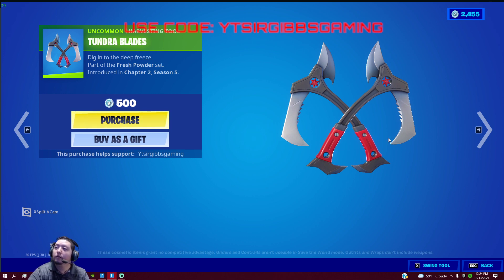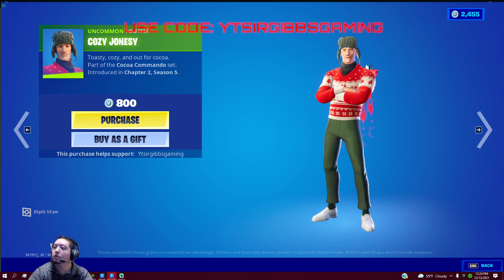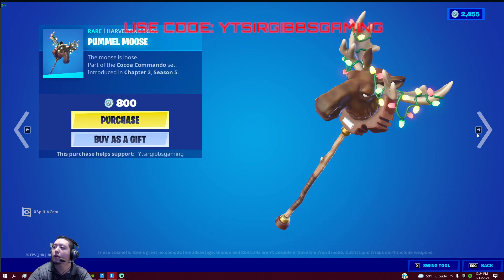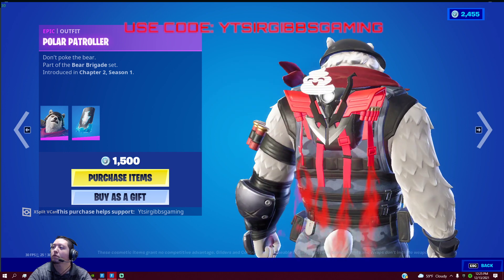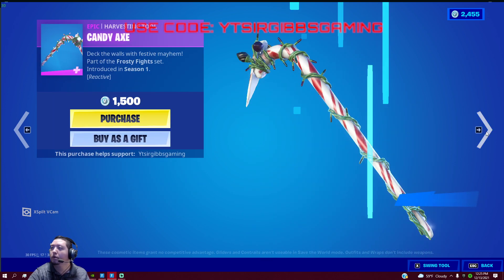Then we have the Tundra Braids for 500 V-Bucks, the Cozy Jonesy for 100 V-Bucks, the Pummel Moose for 100 V-Bucks, the Polo Patroller for 1500 V-Bucks, and we have the Fishicles Pickaxe for 800 V-Bucks.